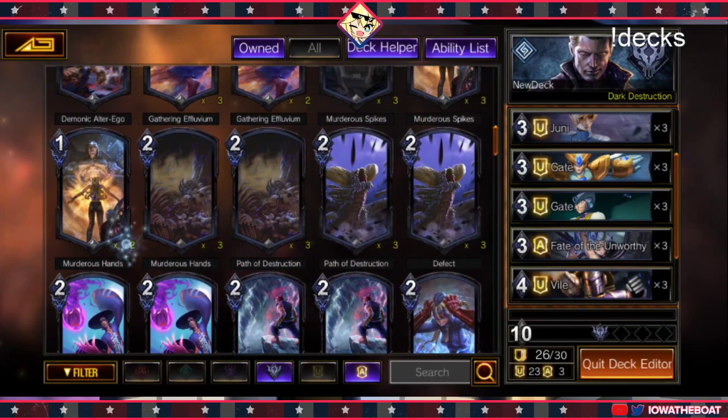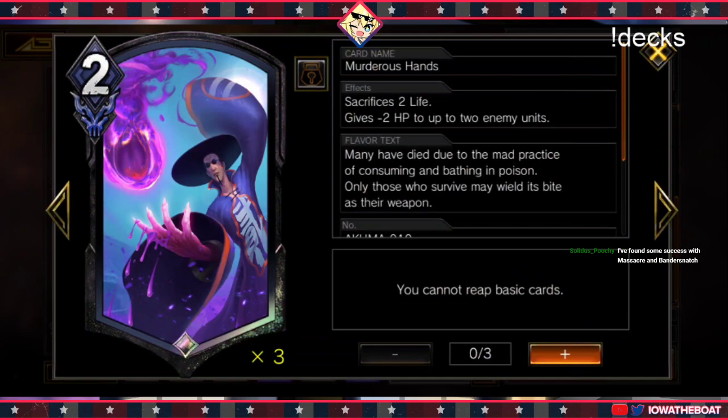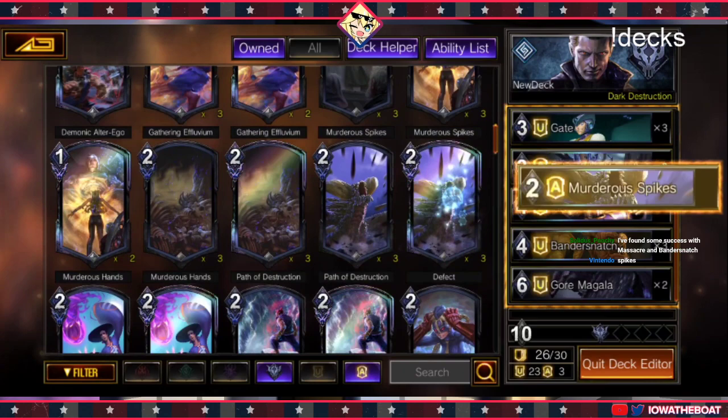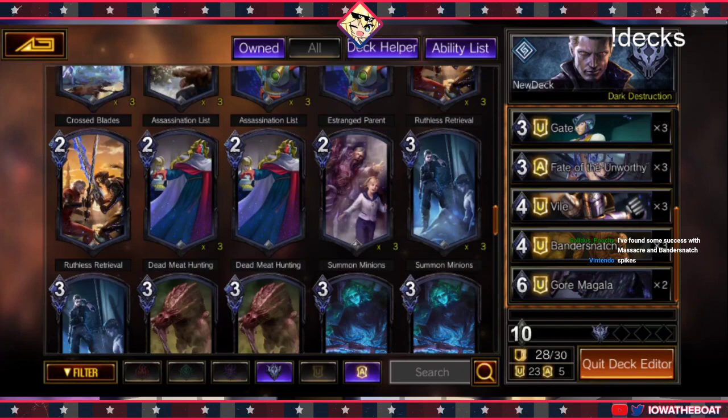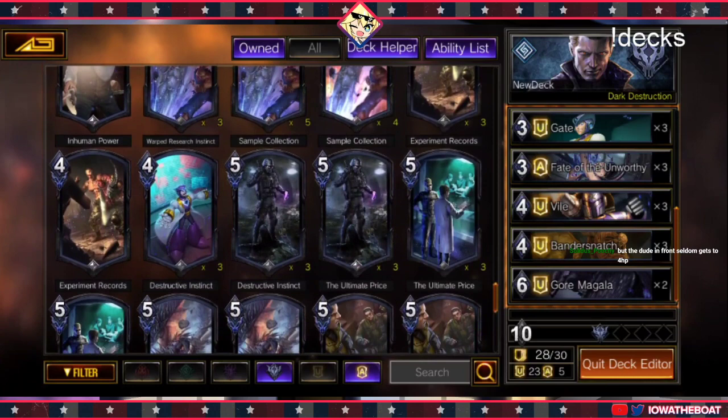I'm thinking about doing Murderous Hands since we're playing the Bandersnatch, because it's Black's only way of dealing direct damage. But honestly you could just run Murderous Spikes and then probably have the same effect. I do think that at least one direct kill card is pretty warranted.